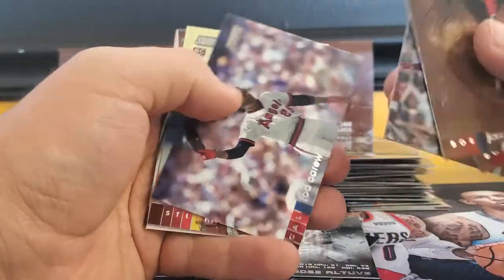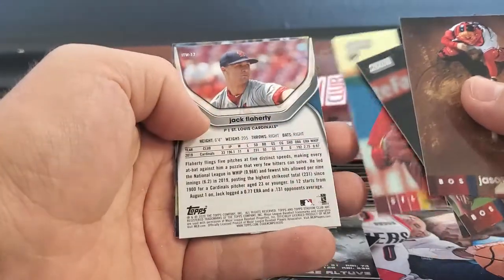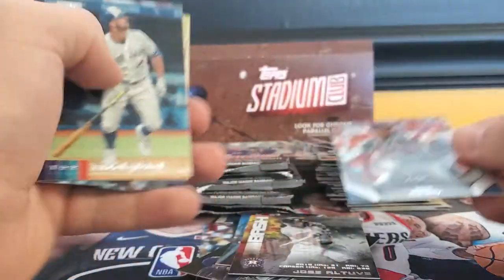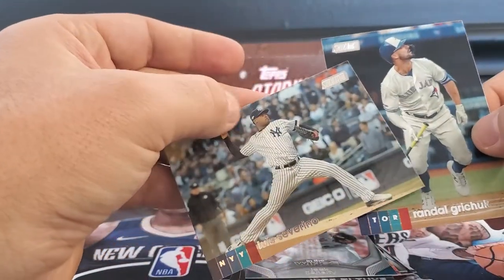Ronald Acuna, Rod Carew — big name. And this looks like In the Wings — Jake Flaherty, Randal Grichuk, Luis Severino.